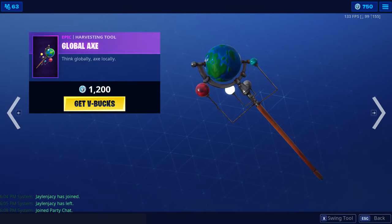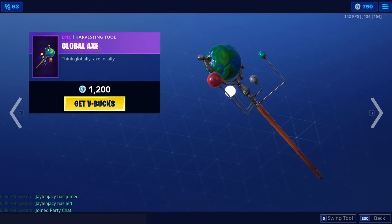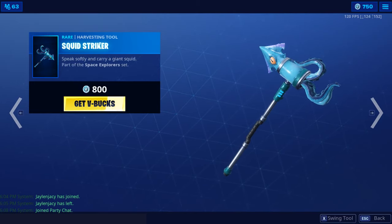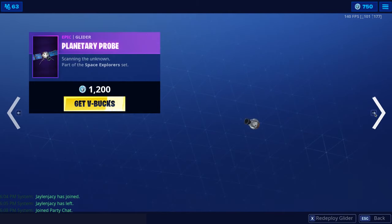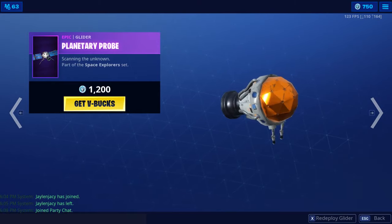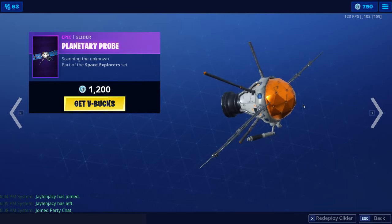So, the Global Axe — really cool pickaxe, I actually really like this one. Squid Striker — oh, I really like this pickaxe. And Planet Probe — awesome glider, I really like that. I really like this full Space Explorer set.